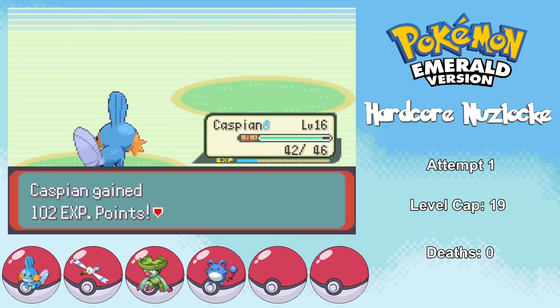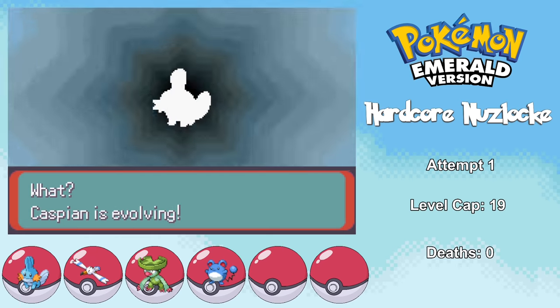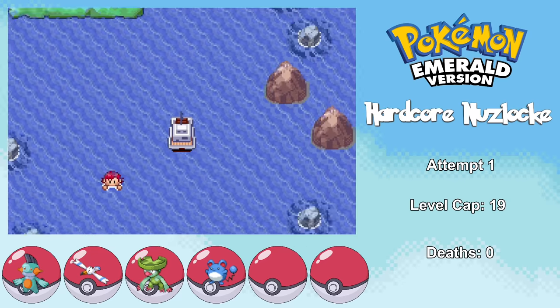I then battle the remaining trainers before heading to Dewford Town, and Caspian reaches level 16, evolving into Marshtomp and getting Mud Shot. To get to Dewford Town, I have to talk to Mr. Briney, who decides to take me on his boat — and I realize it's my true calling. I love boats!